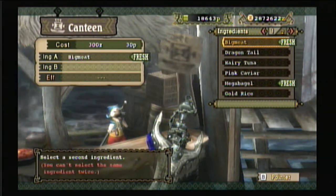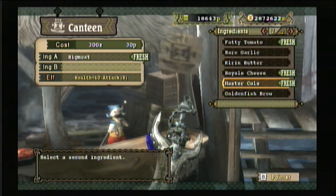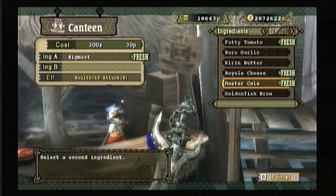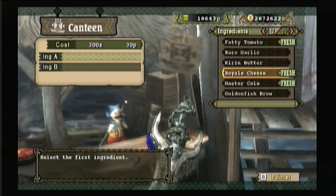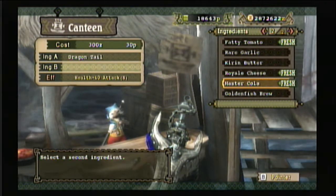Basically I'm just looking for something like a meat or a rice to get health and stamina. I mostly go for health and stamina, or health and attack, or health and defense. There's other stuff but I don't really use that.